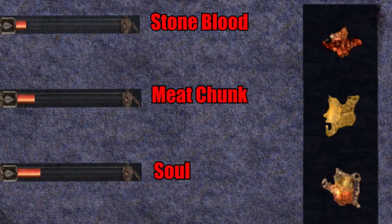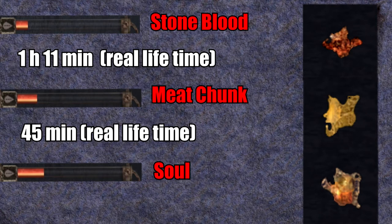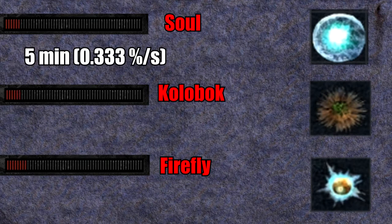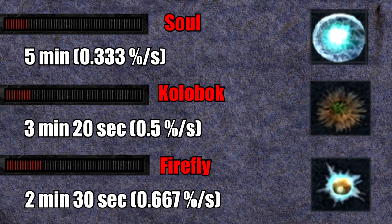In real life this would translate to a complete recovery in 1 hour and 11 minutes, 45 minutes, and 33 minutes. That seems kinda overpowered, right? Well, you've not seen anything yet. Let's move on to Call of Pripyat, where the healing artifacts are the Soul, Kolobok, and Firefly. The new Soul allows full regen in 5 minutes at approximately 0.33 percent per second. The Kolobok does it in 3 minutes and 20 seconds at 0.5 percent per second, and the Firefly in 2 minutes and 30 seconds.